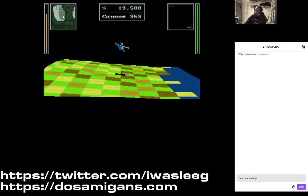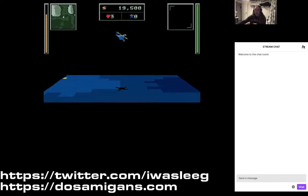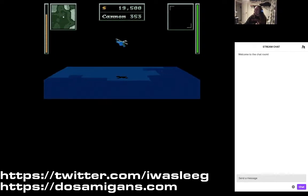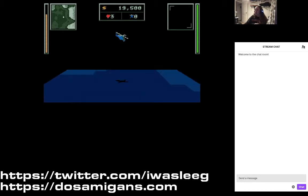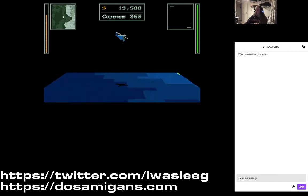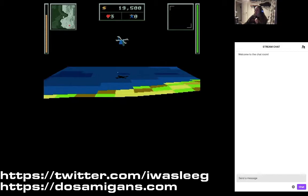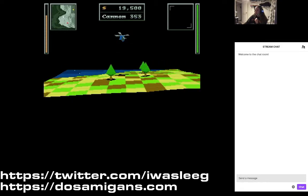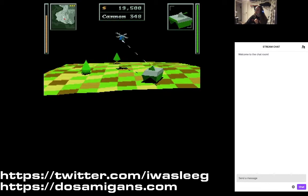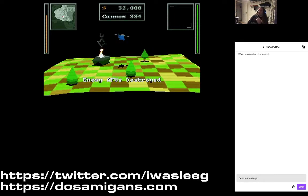What I've put at the bottom of the screen is A, my Twitter handle, and B, Dos Amigans, which is the stream that I regularly run on a Thursday with SR Baker, where we stream developing software for the Amiga. We haven't done anything quite as fancy as Z-Wolf yet — we're kind of at the command line tool level. That should be mission over.